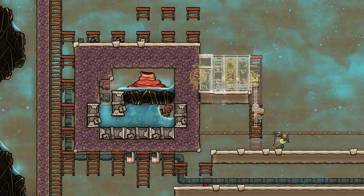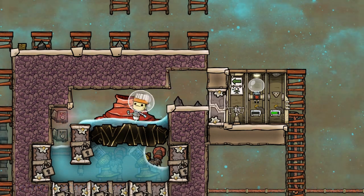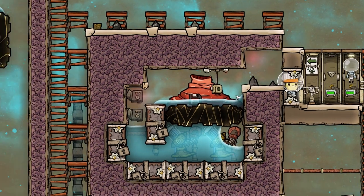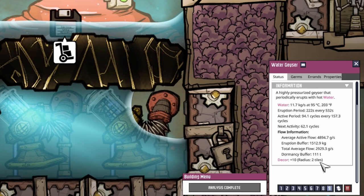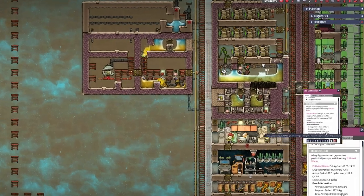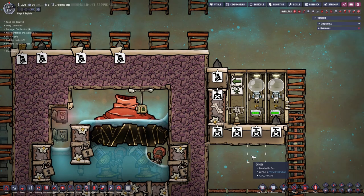Then I wanted to find out how much water this water geyser produces per second, for which I had to analyze it — but this time without the dupes getting hurt all the time. I gave them an atmosphere to work in. With the geyser analyzed we check out how much water we get per second. I have a mod that tells me the total average flow. We get a total average flow of 2929 for this geyser and 1643 for the cool slush geyser, which means we could power 36 electrolyzers at all times.